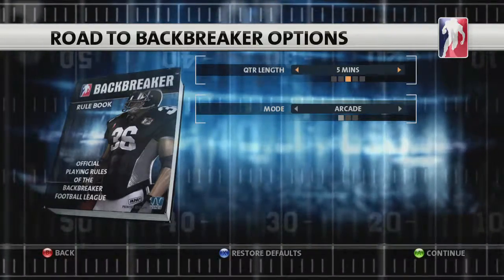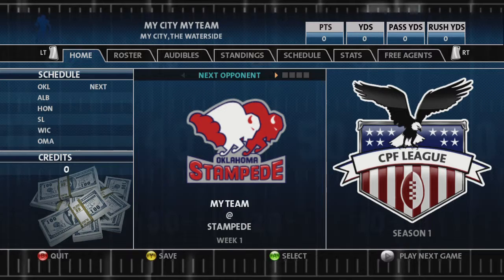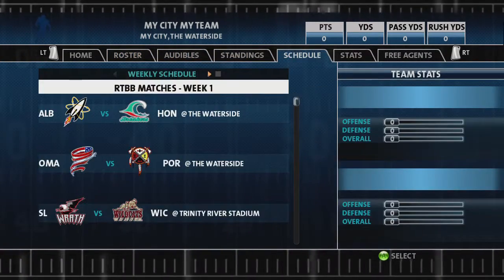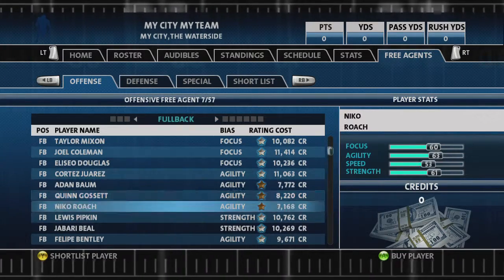You'll customize your teams and players' names, design their uniform and logo, choose their home stadium, and much more. Like Season mode, the Hub is the most important screen in Road to Backbreaker. The core features are similar, but Road to Backbreaker features a free agents pool instead of scouting and a draft.